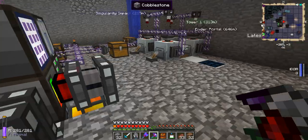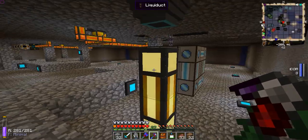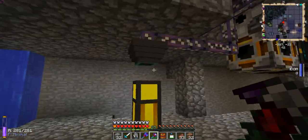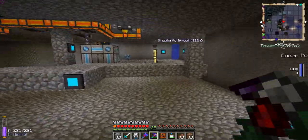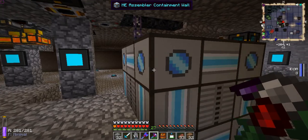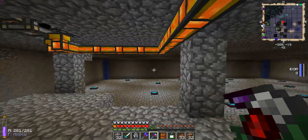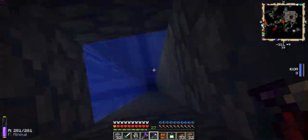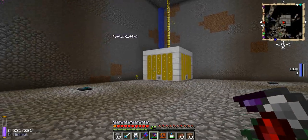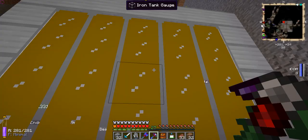Once all the helium-3 gets pumped into the system and it's full, it exports it into the liquiducts. This is the underbelly of the processing system; deuterium exports the same way. These liquiducts go all the way down. Here's the ME molecular assembler chamber with the crafting recipes in it, and the lava feed from my nether lava harvester for the magmatic engines. Here's floor number two, where I store all the gaseous helium-3 and gaseous deuterium. This is a large iron tank holding 5,488,000 millibuckets.